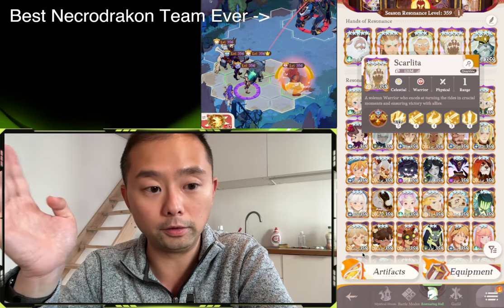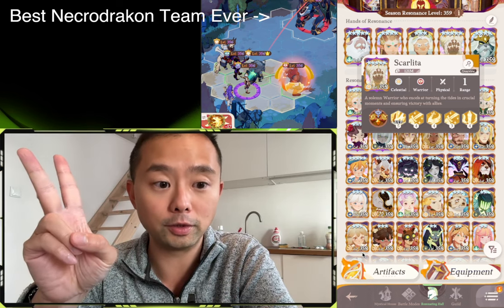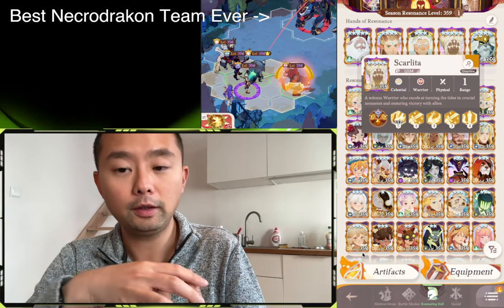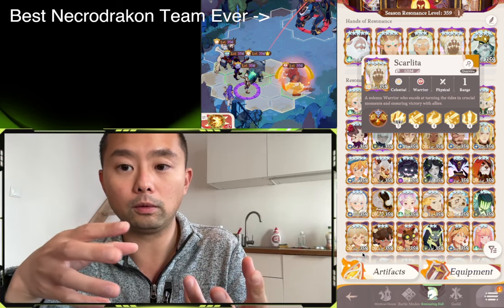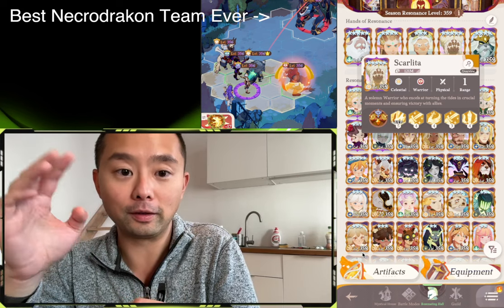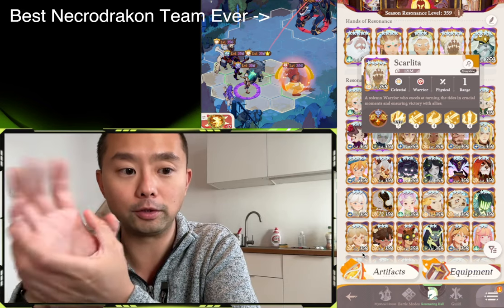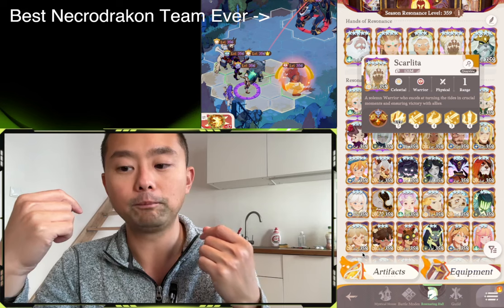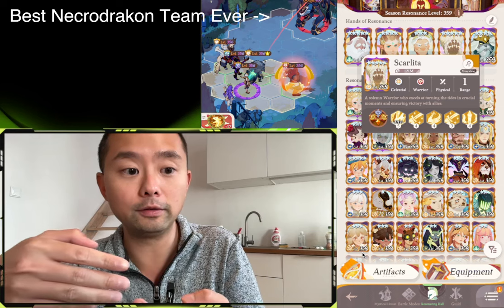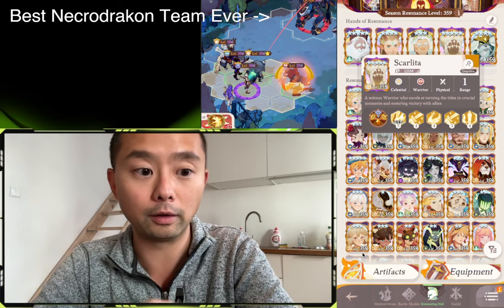Aeron and Arden are multi-target units that really maximize energy on hit and energy damage reduction because they're AoE targets. Aeron is ridiculous because at the start of the match he ults, which means all enemies caught in that ultimate get energy reduction and grant Aeron more energy. Arden is the same — he's constantly hitting pretty much all five enemies at any given time, meaning he's getting a lot of energy on hit while all five enemies are losing energy when hit by a Paragon Arden.